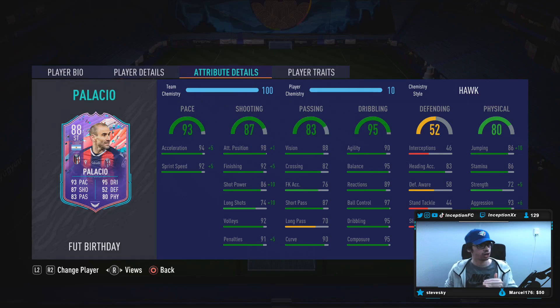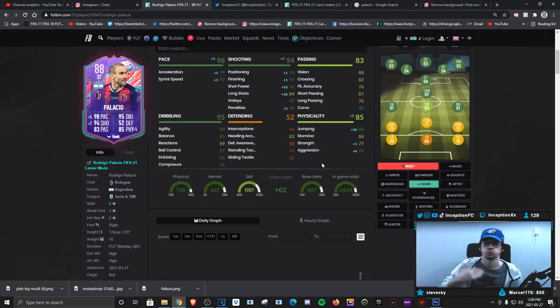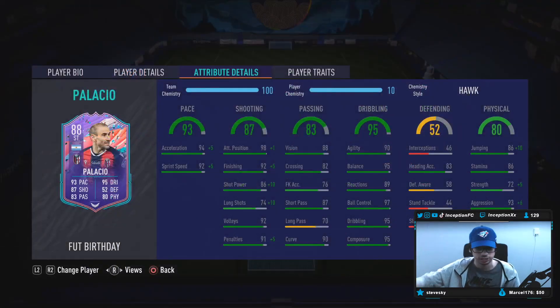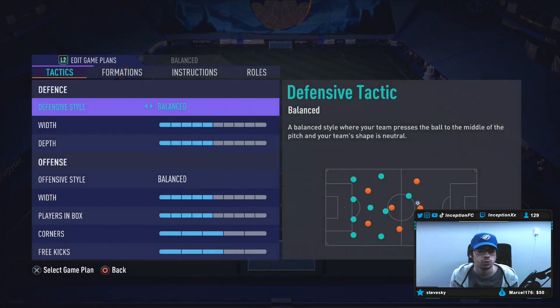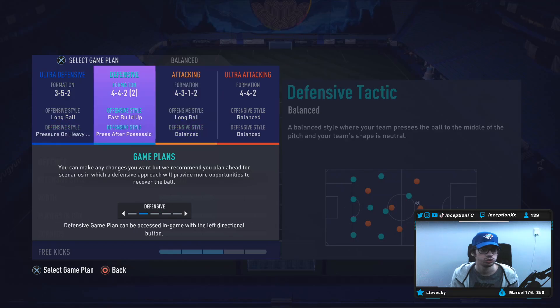Base card stats for passing as a person who is mostly going to be playing in the striker position is very good as well. Long passing you may do from time to time, but it's mostly just going to be short passing anyway, so it's not necessarily a big deal that it's low. Base card stats for dribbling is very good for a card like this — 90, 95, 89, 97, 95, 95 all together, it just sounds really good. Even the 89 reactions is like a good cutoff for the body type that he has. We're obviously going to be using the 4-1-2-1-2.